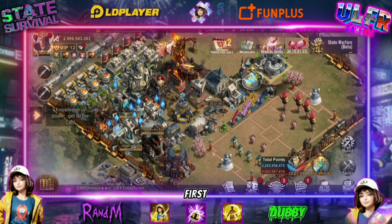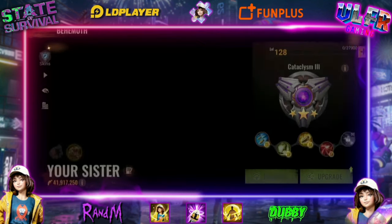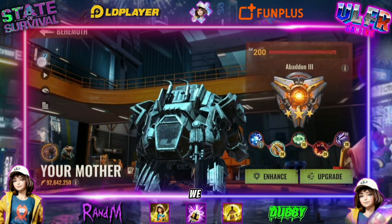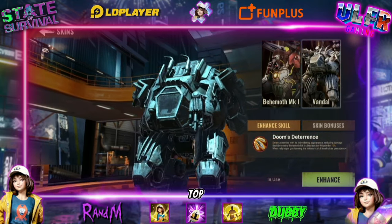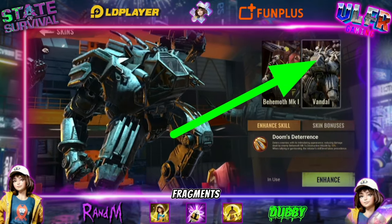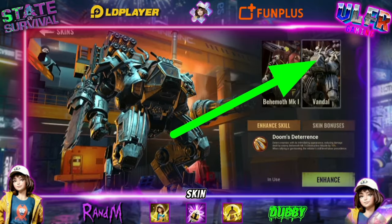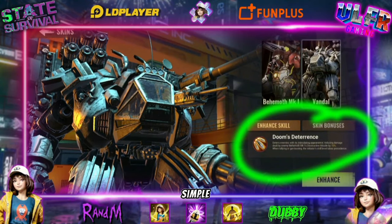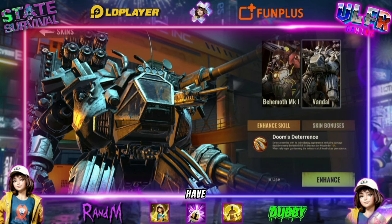For our first video, we're going to revisit our 3500 behemoth skin — it's just insane. We had the opportunity to get it through the top-up of the anniversary skin event. We could get the 100 fragments which allowed us to unlock the skin, giving us an extra bonus: Doom's Deterrence. In simple terms, you scare the opponent's gorilla and the opponent's gorilla becomes weaker.